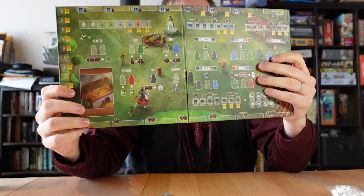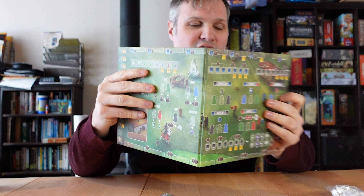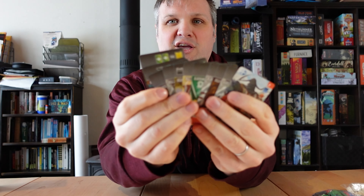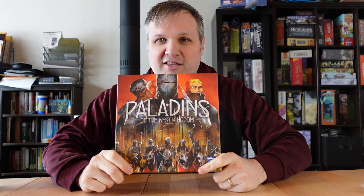Every player gets these huge player boards in front of them — this is where you're controlling your engine and your town. Then you've got cards and raiders that come through. The fact that all this stuff fits in this box is remarkable. You see this on the shelf, it looks like a small, normal-sized Euro game, and yet you have more bits than you can count.